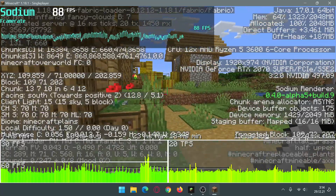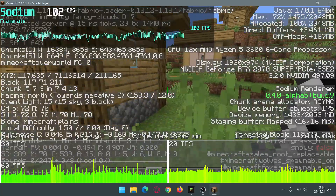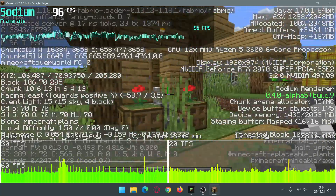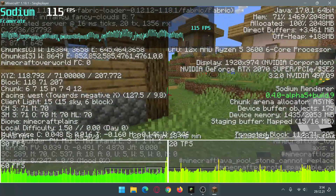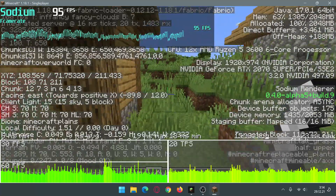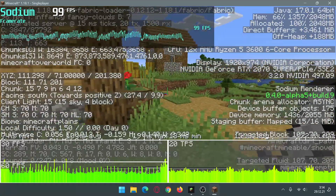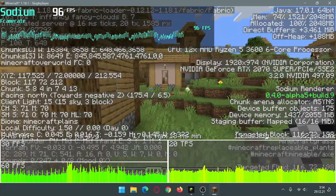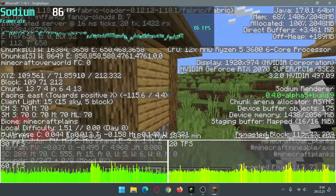On my system I'm seeing much better performance and less lag spike with Sodium compared to OptiFine. In my opinion, for lag spikes I would recommend using Sodium on Minecraft version 1.18.1. However, if you're getting low FPS with Sodium then I would recommend OptiFine and enabling the performance-based settings. My lag spikes with Sodium are pretty minimal and the FPS graph is not fluctuating as much as it did with OptiFine.